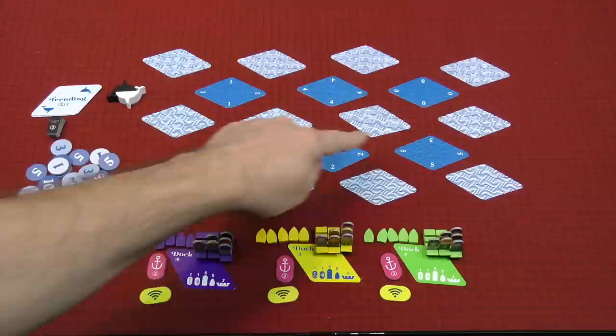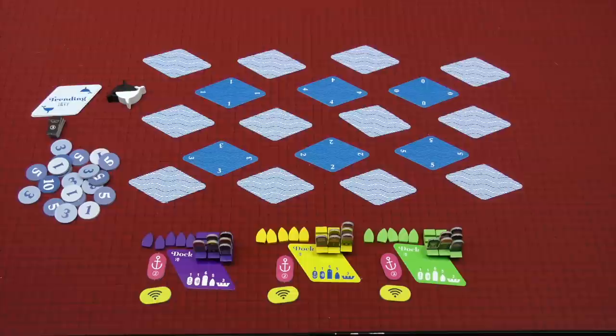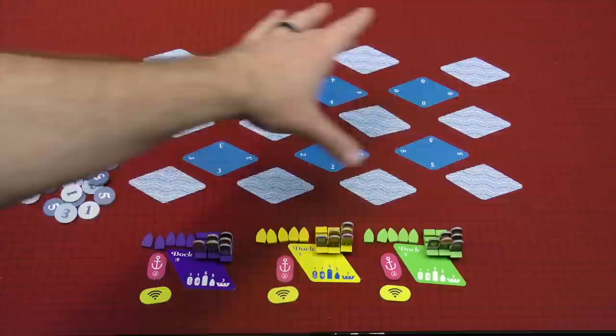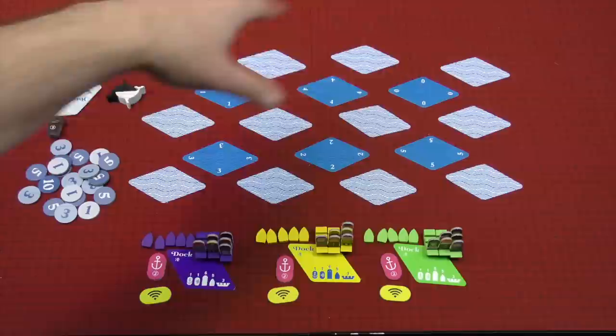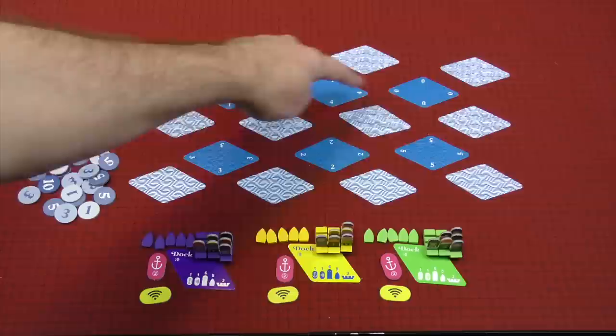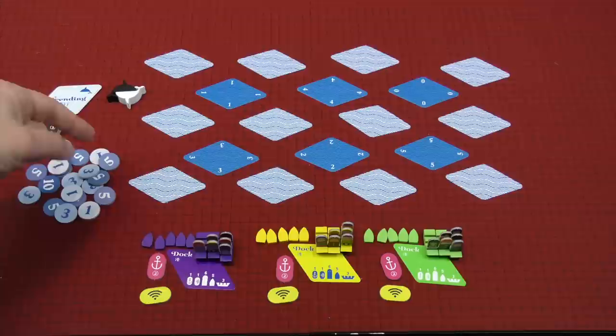Here we see Whale to Look all set up for a three-player game. In the main player area, you've got these six area cards. The numbers on those cards only become applicable if there is a tie for most or least fish — I'll explain what that means in a moment, but otherwise the numbers don't really have any relevance. These area cards are all surrounded by fish cards, which were randomly shuffled and dealt out, and each fish card has a particular number of fish.